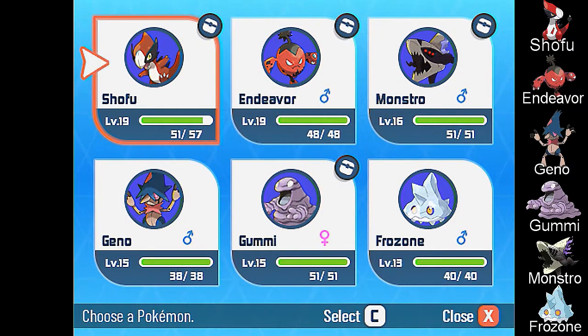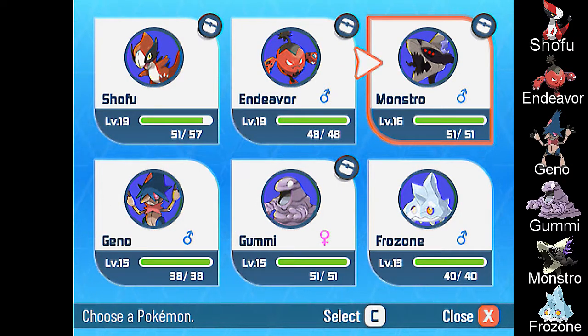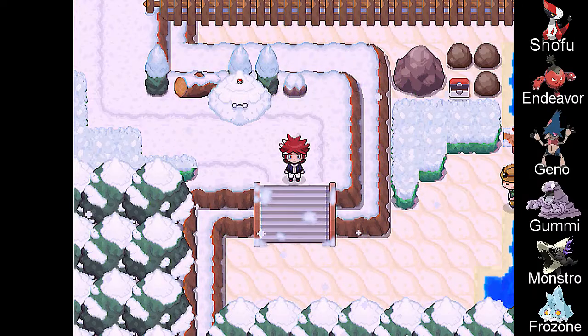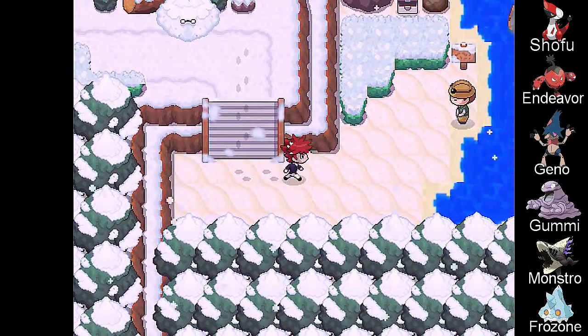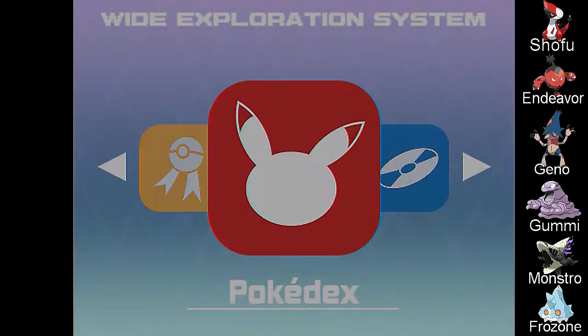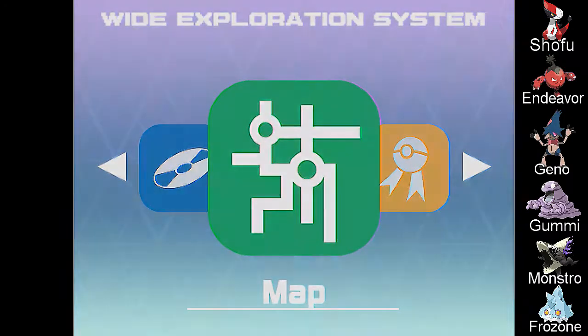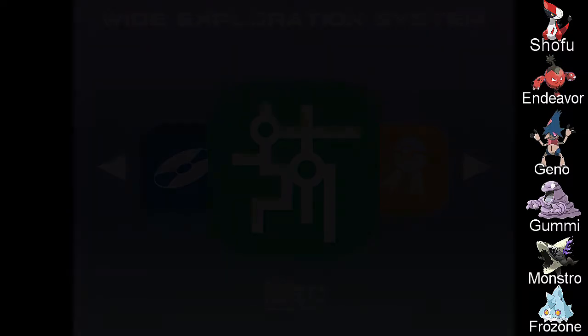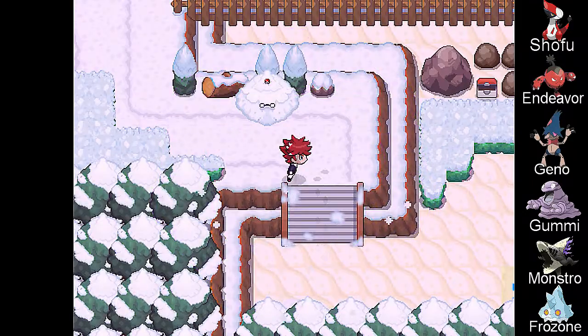That is the team layout. Newest members are Monstro, Frozone, and Gummy as well. We were exploring — I think this is Route 4 — and we're on our way to the next town, which should be across this bridge.